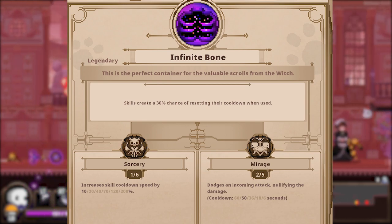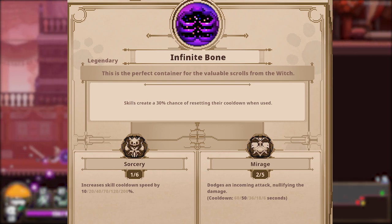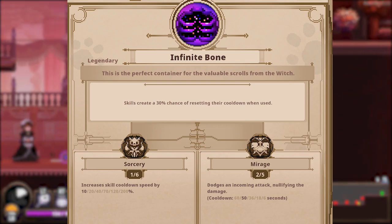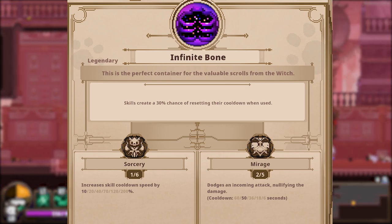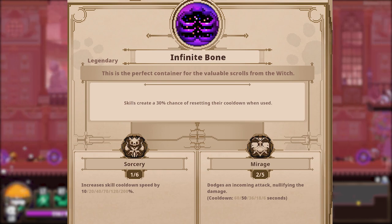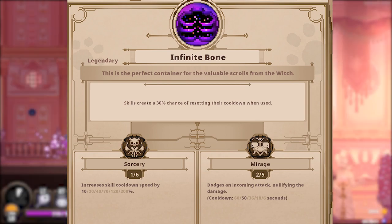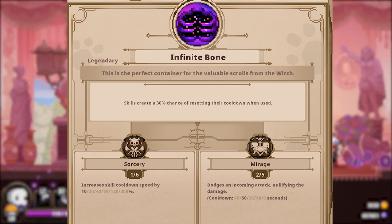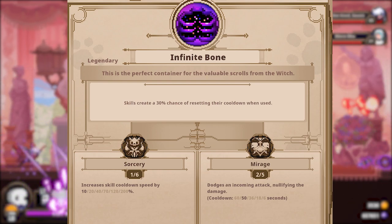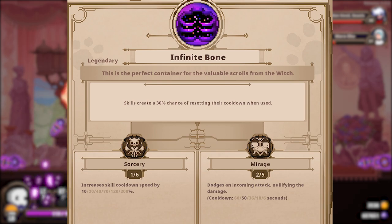It doesn't just stop at one reset either. The item can continue resetting your skill's cooldown if you keep getting lucky — it's a thing of beauty. So hypothetically you use your skull skill and it gets lucky and resets. You can then use it again and get lucky once more to have it reset again. And this can continue going until it just decides not to. The only skull in the game that doesn't actively benefit from Infinite Bone is Fighter, because his skills don't have cooldowns on them at all. But besides him, this item is too good to pass up and benefits every skull, every build — it doesn't matter. This item is fantastic and you should be taking it.